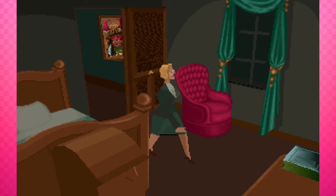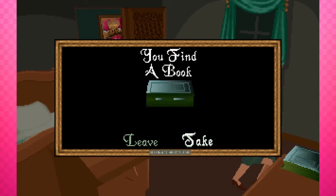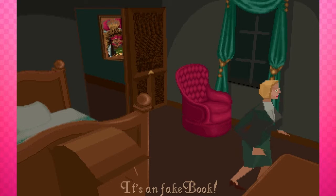Welcome back to Alone in the Dark. We've entered the room at the edge of the hallway with the Native American portraits and we find a book. Let's read it. It's a fake book.